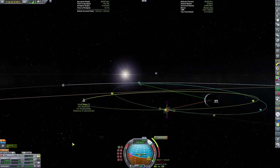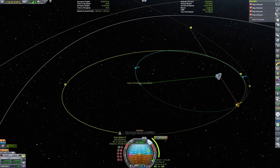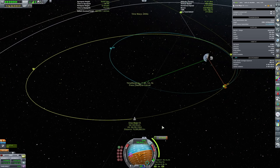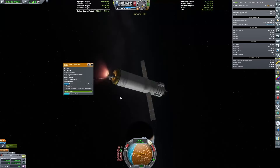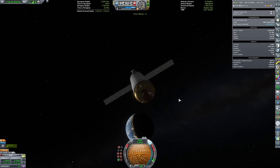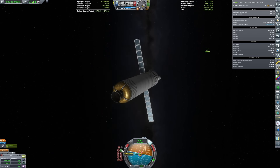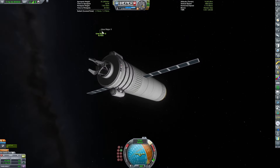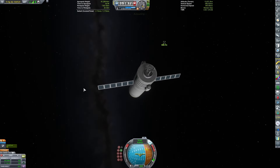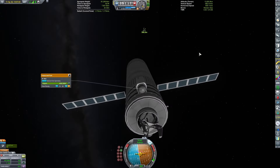After those two maneuvers, you can get a pretty close encounter. I'm doing a trick I like to use: if you want to ensure that you start burning at the correct time for a rendezvous, set a maneuver node to the relative velocity shown at the encounter — that way it will tell you when to start burning. You can see the crew only have just hours of consumables left, so we really need to hurry up with our docking. We're just a few kilometers away, burning towards the target and doing the normal docking approach.